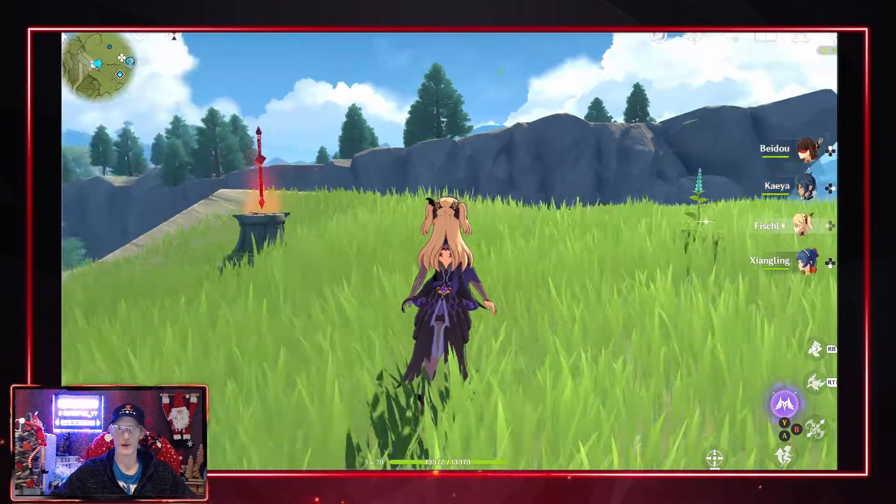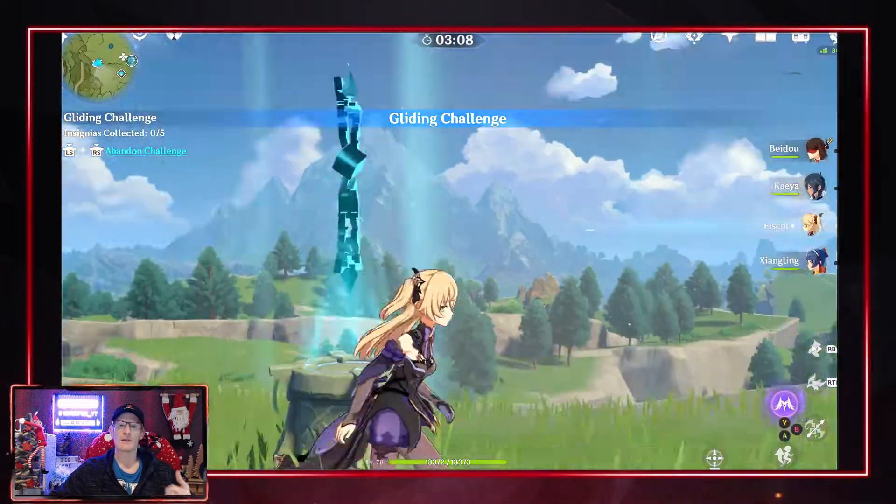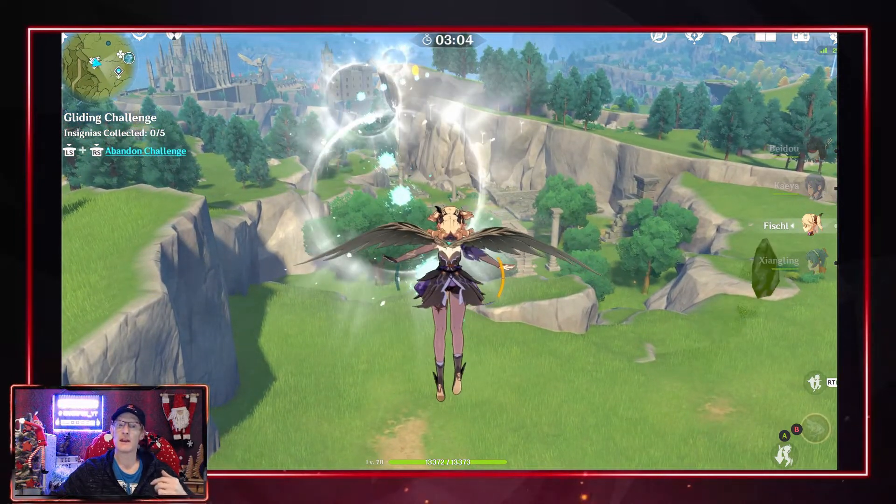When you activate this challenge it will give you an updraft initially to start with, so you can jump into that no problem and it will take you to the first set of boost rings and particles. You may miss one or two particles as you're going through — don't worry too much about those.